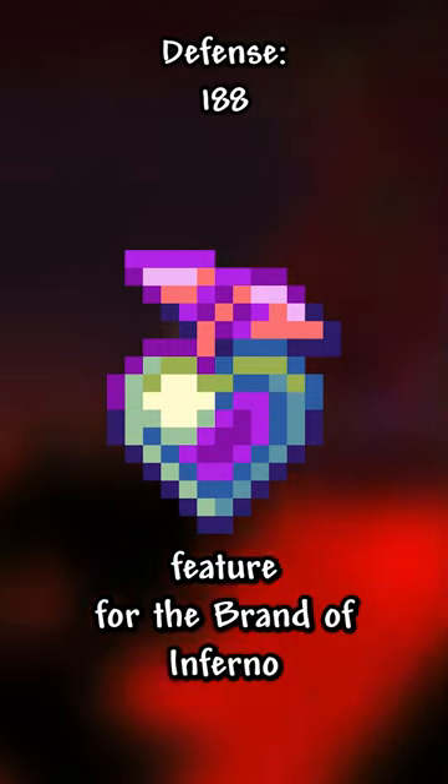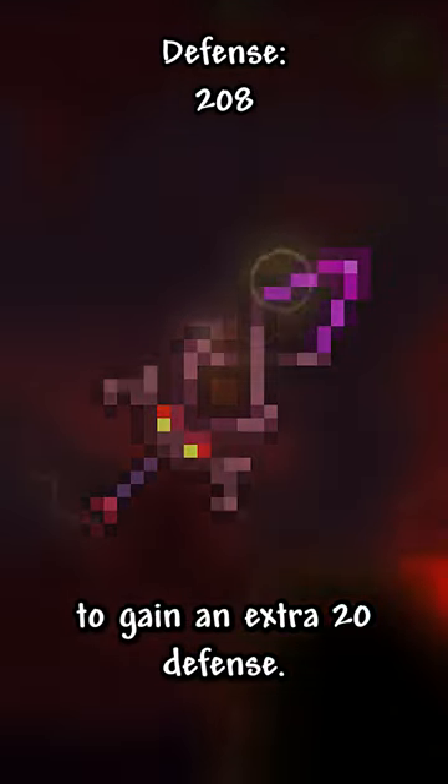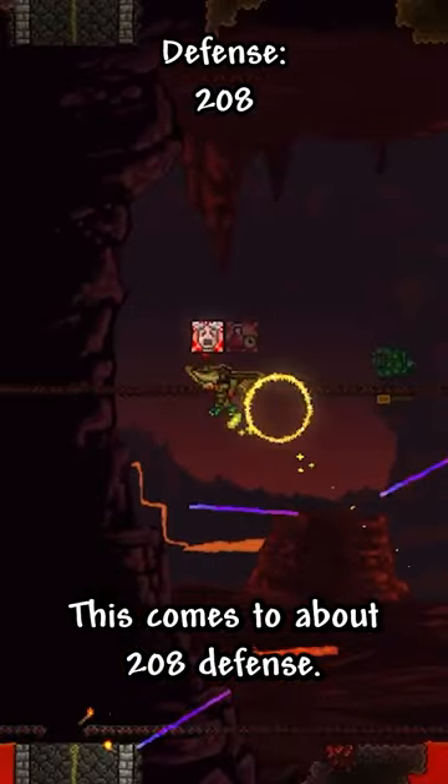Lastly, we can use the Parry feature for the Brand of Inferno to gain an extra 20 defense. This comes to about 208 defense. That's insane.